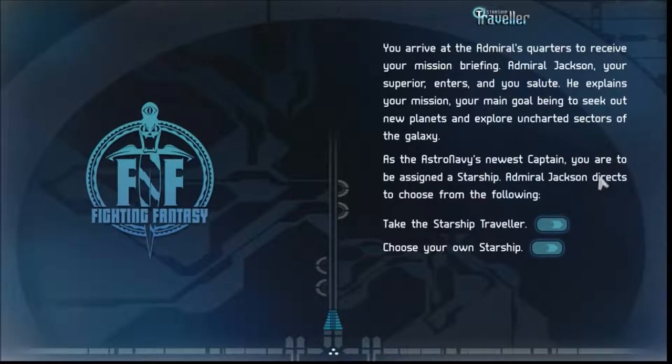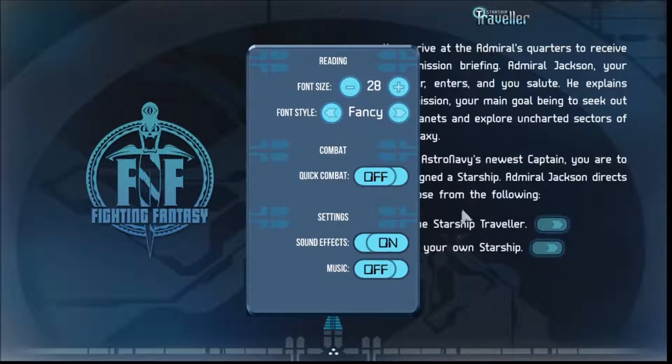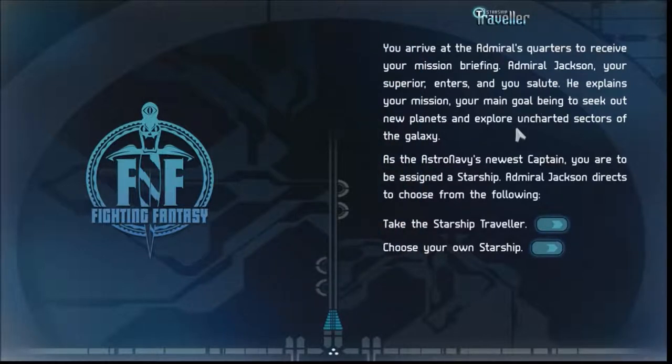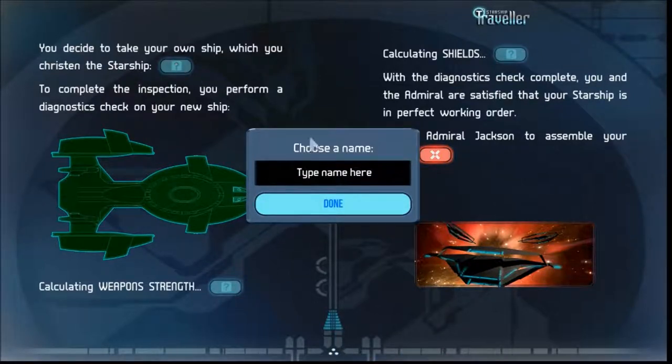I arrive at Admiral Jackson's quarters to receive my mission briefing. Let me kill this music — it's killing me. Admiral Jackson, my spirit enters and I salute. He explains my mission: my main goal is to seek out new planets and explore uncharted sectors of the galaxy. Yeah, we've never heard that before. As the Astro Navy's newest captain, you're going to be assigned a starship. I choose my own starship — hell yeah! I christened it the Starship Void Wraith.